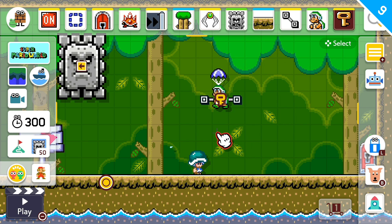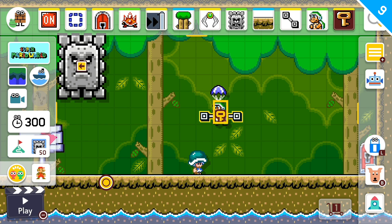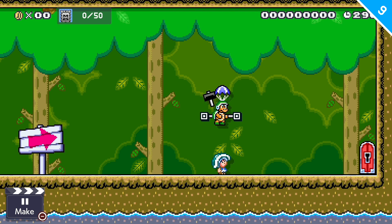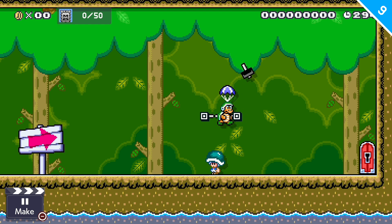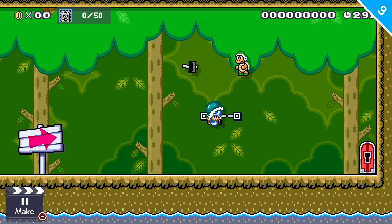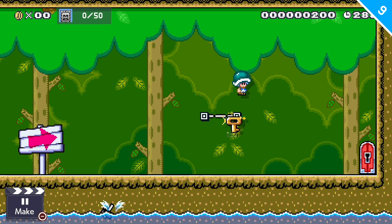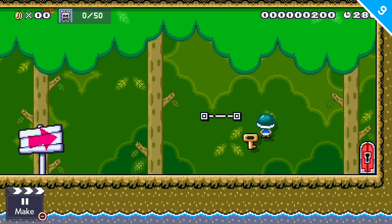Now we have an enemy that has a key, a parachute, and is on a rail — which is normally not possible. If I start the scene, you'll see the parachute chilling there. He's throwing a hammer. If I knock him off the rail, he's not actually going to retain the parachute — he loses it right away. It's still visually cool. And if I kill him, I get the key and I can move on.